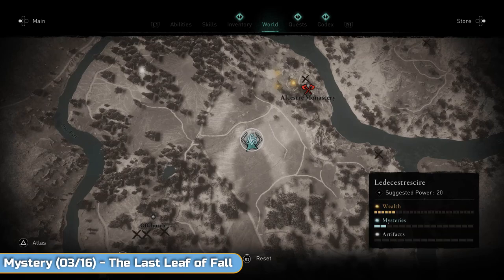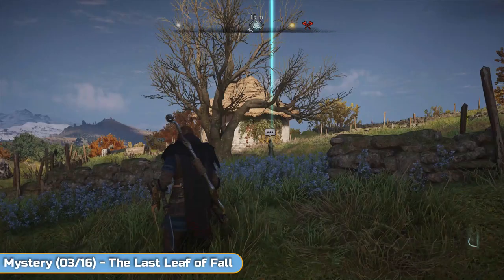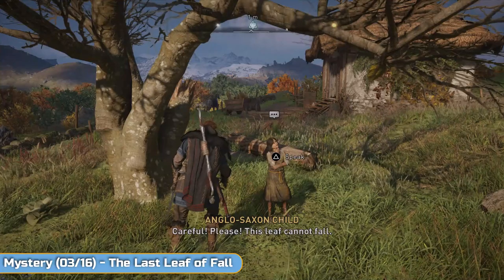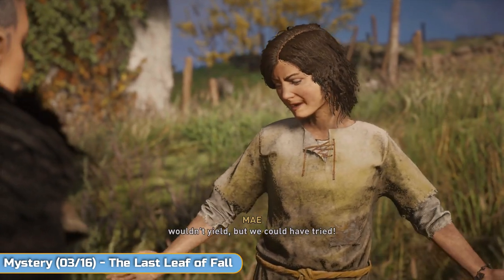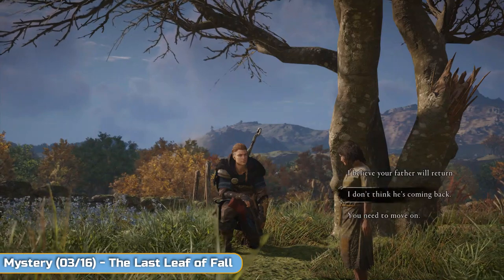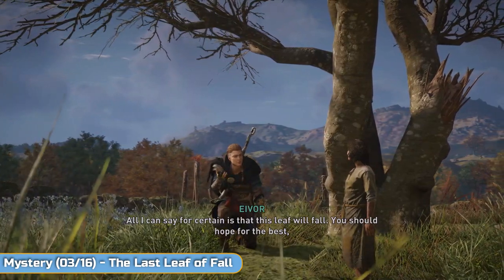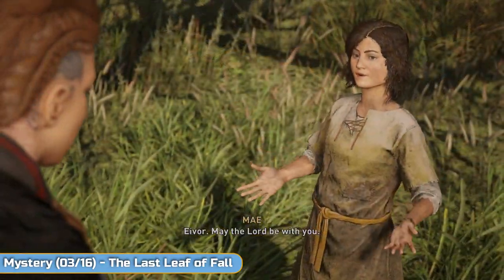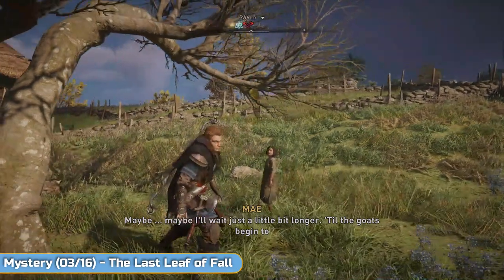Moving on — The Last Leaf of Fall. This is quite a sad one really, but it's a really quick mystery or world event. Go to this house, see the little girl here, speak to her. She's going to talk about the leaf on the tree and about her dad not coming home — she doesn't want the leaf to fall. I just chose the 'you need to move on' option. I believe it doesn't make a difference — it's all going to be the same scenario anyway. So choose either, and then once the girl's finished talking, shoot the leaf down to get her to move on.